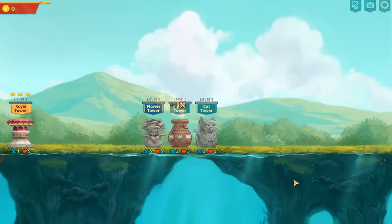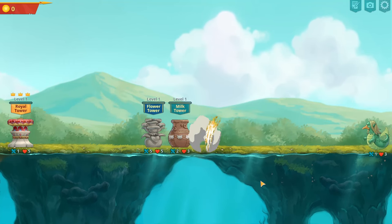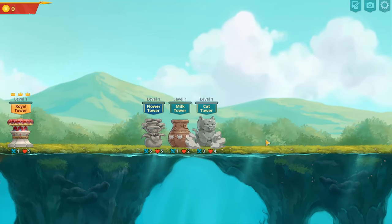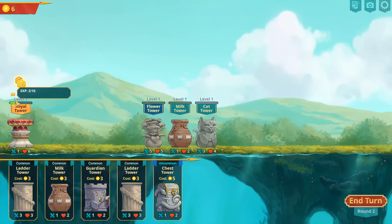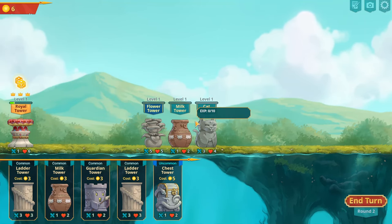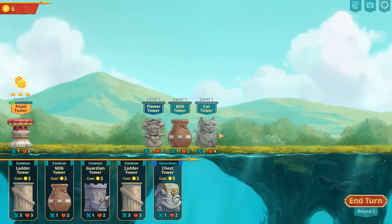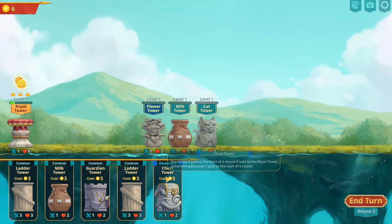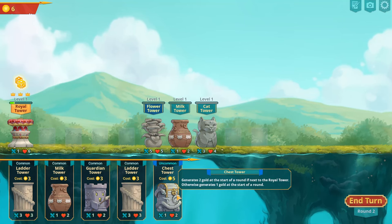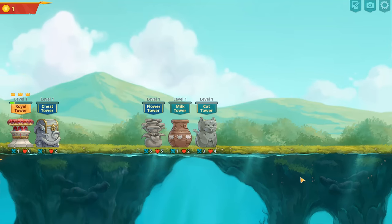I'm out of coins now so I'll end my turn. They'll do their thing, and here come the monsters — all sorts of weird and wonderful designs. They basically just throw themselves at your towers trying to break through and hit your royal tower. Towers do have experience bars and can level up and get stronger. I do want a chest tower though, because that generates two extra gold at the start of the round, next to the royal tower. That doesn't leave me any gold to do anything else, so I'll just end my turn.